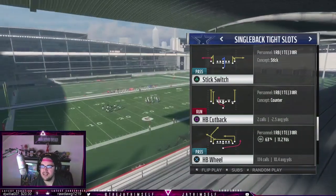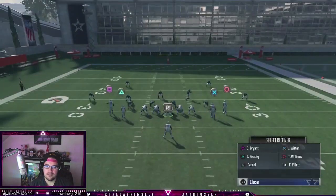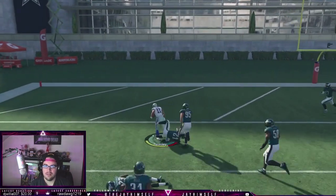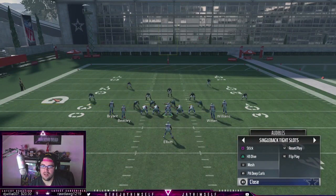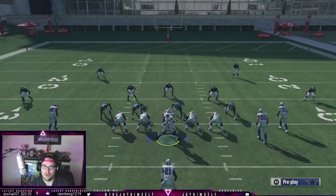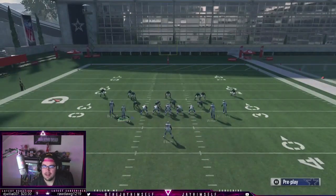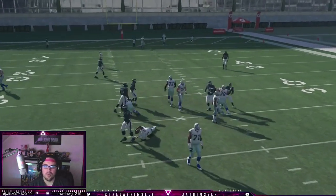We can actually motion a guy and snap it before he sets when he's in the slot, and this is just gonna add an entirely new aspect to the offense. With the right route combinations we really have something dangerous here. Tournament players run a bunch of tight end sets, but we're basically making our own version. The thing is, they're gonna have to sell out on the run so much that other stuff is really gonna be a problem.